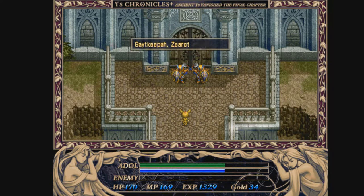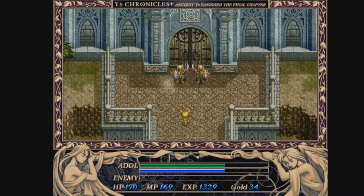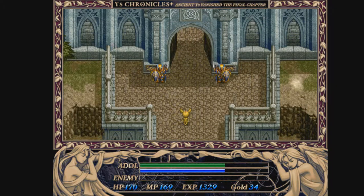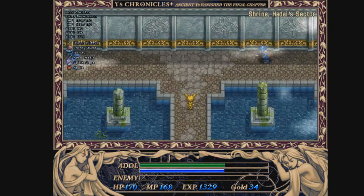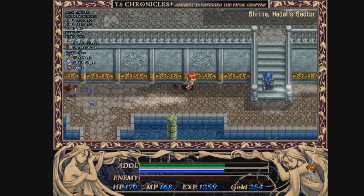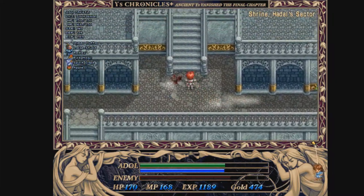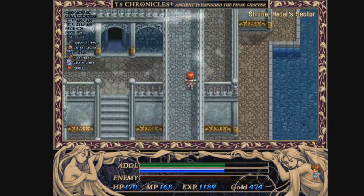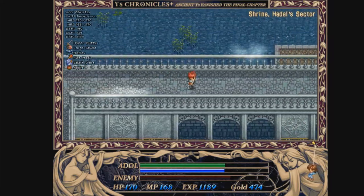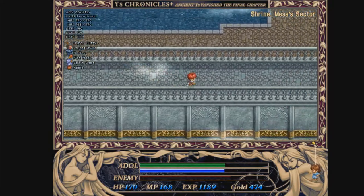So first thing you want to do is enter here. Now that we are in the dungeon, the first thing you can do is attack every single enemy you see. Head up this way and get straight to the Mesa Sector. This is the Mesa Sector.